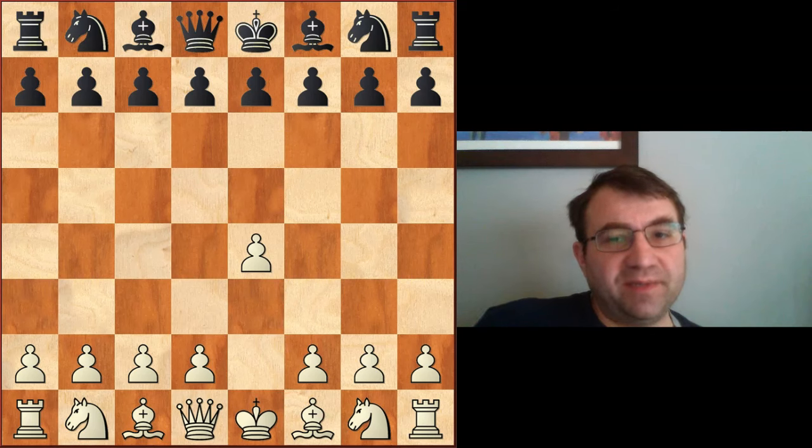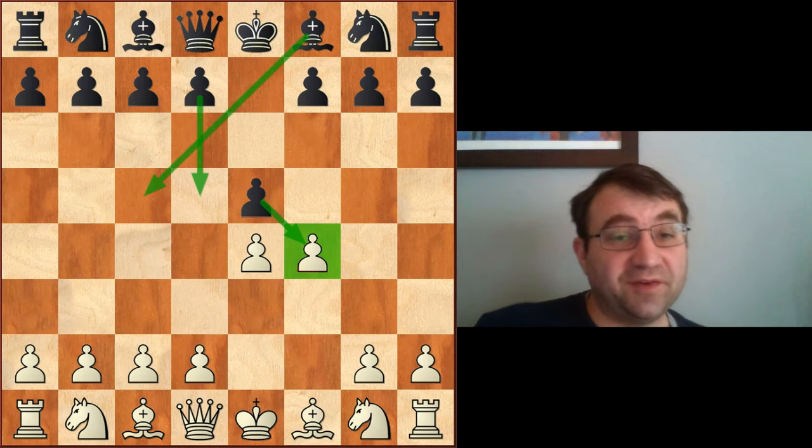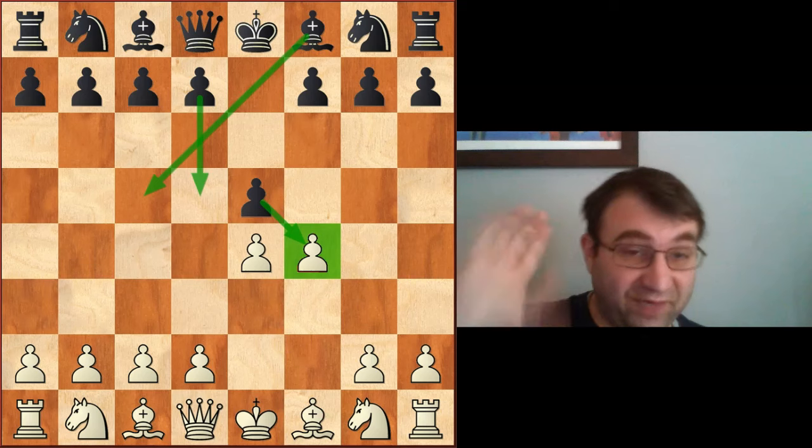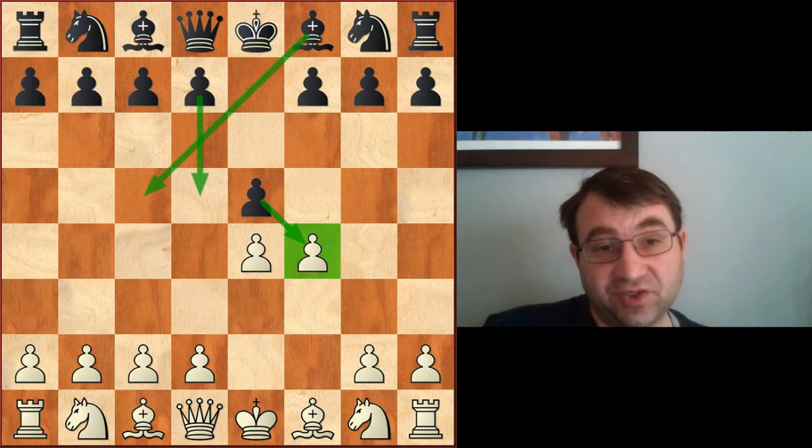Hello YouTube. Today we're going to be talking about the King's Gambit. Starting after E4, E5, we're going to be talking about the King's Gambit beginning with the move pawn to F4. This is going to be the first part of a five-part series talking about the King's Gambit. This video is going to be exclusively focusing on just the main lines of the King's Knight's Gambit.